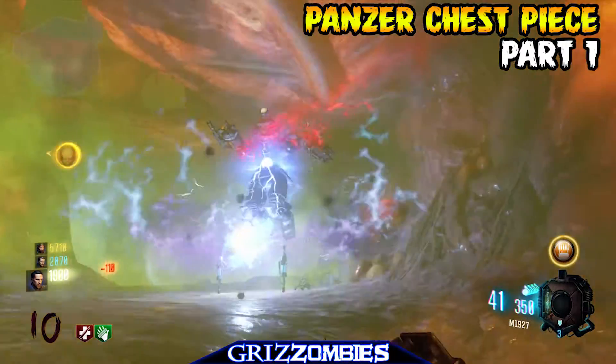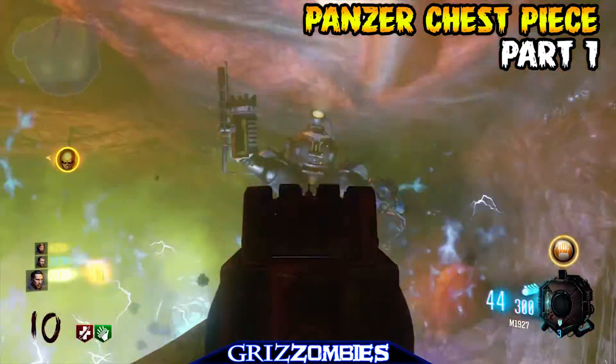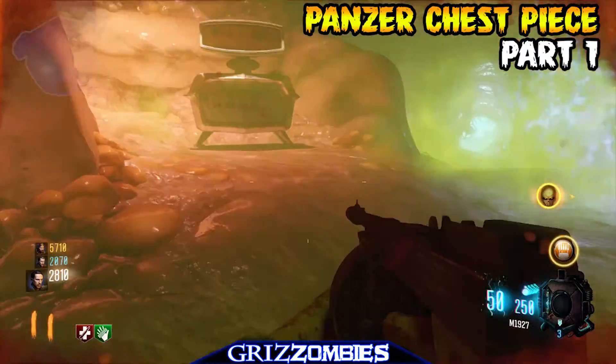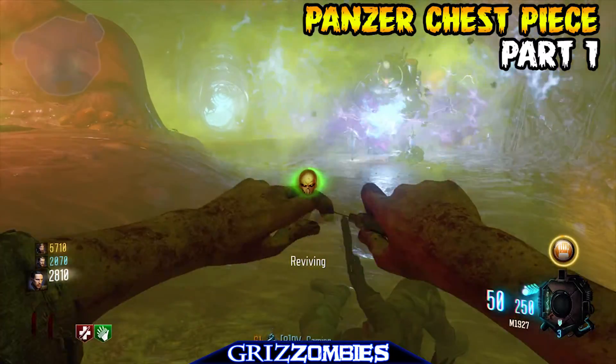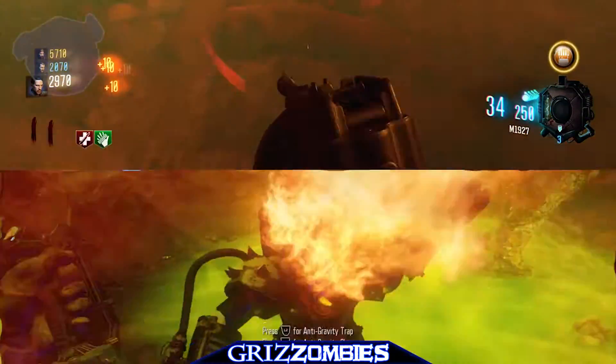We're approaching the end of this easter egg, and I believe this is the mask we're going to use to defeat the boss. You're going to shoot him in the chest and destroy his chest piece first. Upon disabling the Panzer Soldat's chest piece, you'll hear an activation noise. This noise means you're done, and you can move on to the next step.